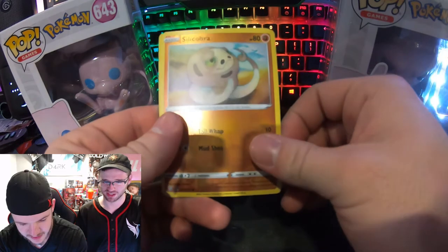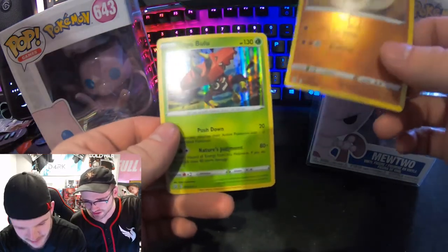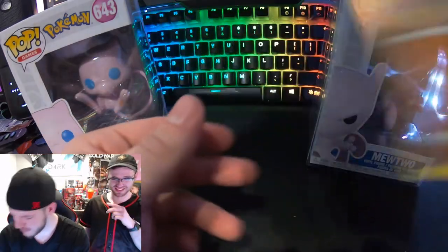Glameow, Sizzlipede, Onyx — we do love Onyx. Silicobra — never seen that guy. And what the hell is that? Tapu Bulu! Never seen that Pokemon. I've never even heard of that card.